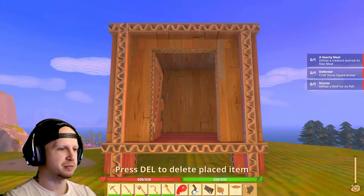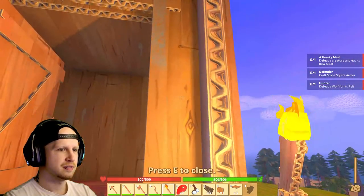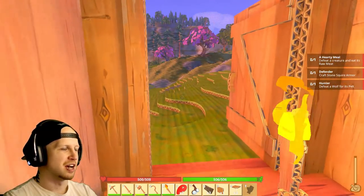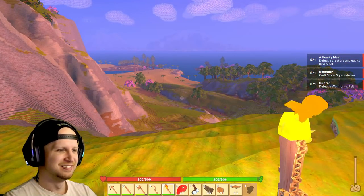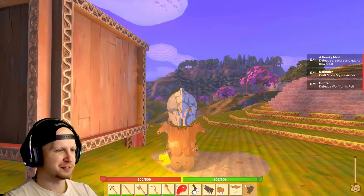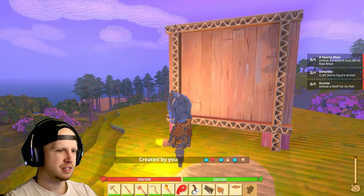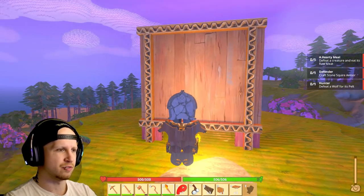There we go — my house is complete now. Can I place this torch on something? The fire looks pretty cool. There we go — my house is done. I don't know if there's much else to show about this game. It's still really neat. I still very much enjoy the idea. Oh look — you can create things and then have people upvote, downvote, and favorite them. That's interesting.